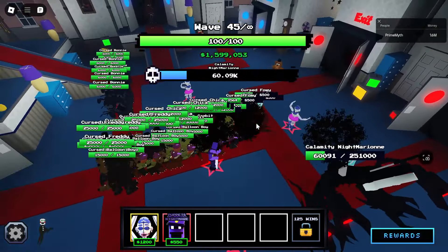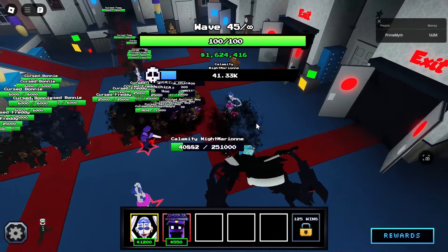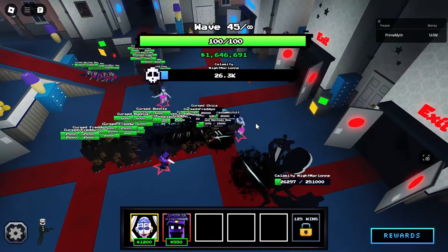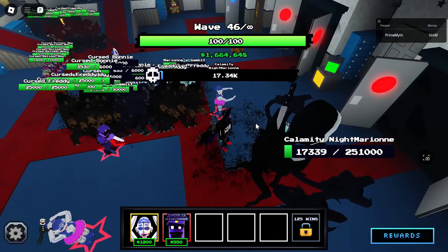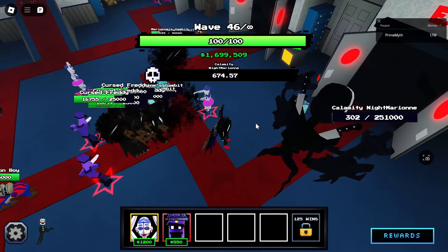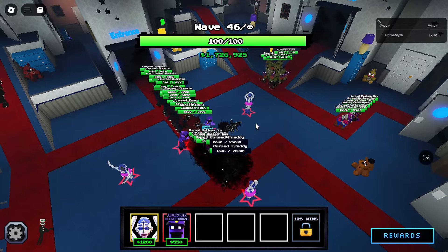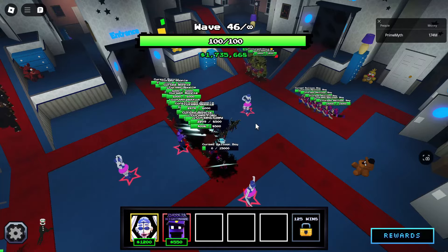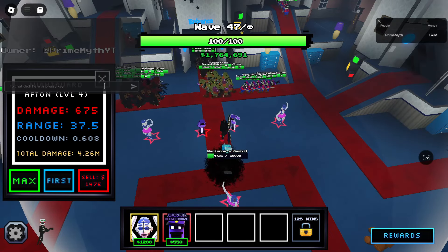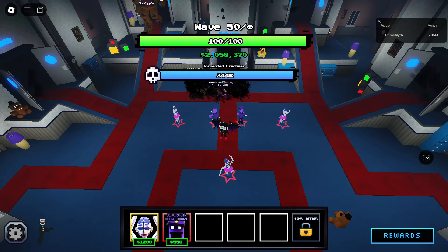The boss gets to 42,000 HP — it's moving so slow. 26,000 HP and we might actually clear this. 7,000 HP — we clear it. Night Guards have done 4.1 and 4.2 million total damage. That's insane. Wave 50 boss: 344,000 HP. Mathematically we should be losing but let's see if we can do another unpredictable comeback like all the other rounds.